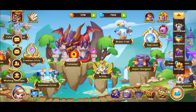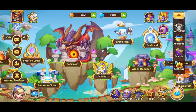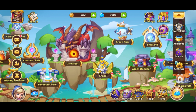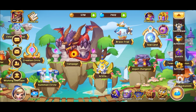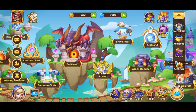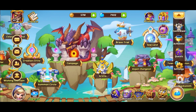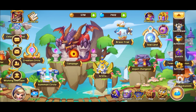Kia ora koutou, welcome to this episode of Idle Heroes. Today we're on the FFS account but we're going to go through the rest of my accounts, do the Imps Adventure, and then go across to the 500 subs giveaway account and do the Imps Adventure there. If you haven't already, go check out that video of the account giveaway.